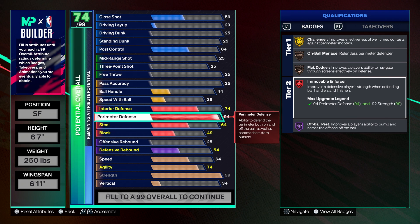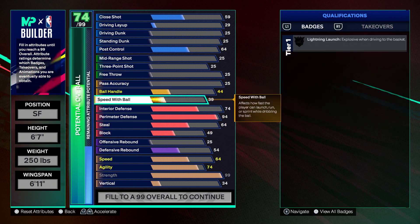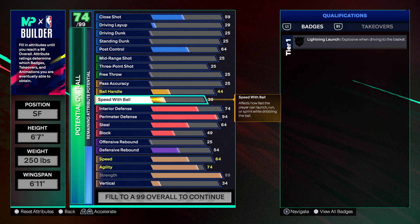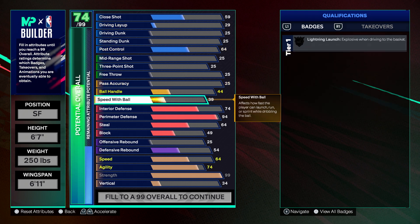Based on how high a level you have on this badge versus how high a level they have on Strong Handle, that's really going to determine who wins that matchup. If you're running legend Immovable Enforcer and they're running gold Strong Handle, in most cases they're not going to get past you — they're going to get bumped and bruised and they're not going to be able to do anything.